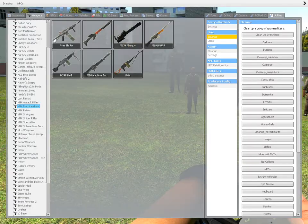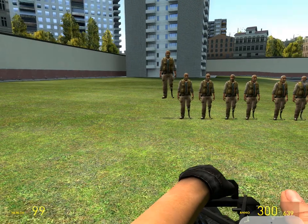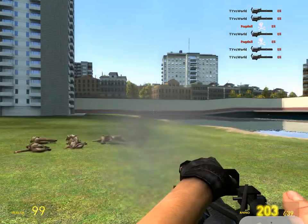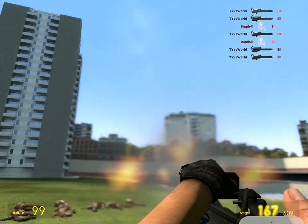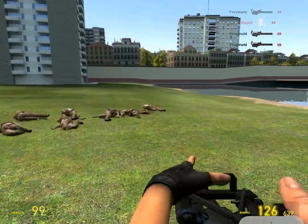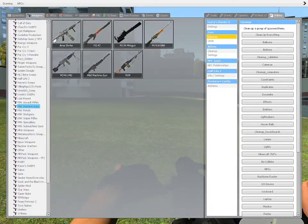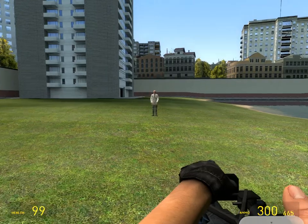All right, next we have the minigun. We're gonna use this on Eli. Oh my god, it has so much recoil, look at this. Can barely control it. Let's try it on Mr. Isaac.